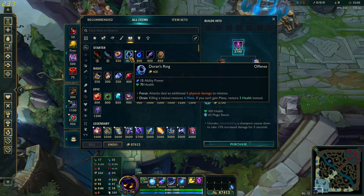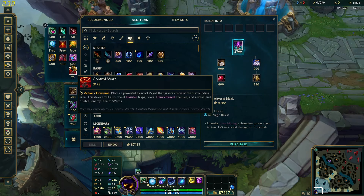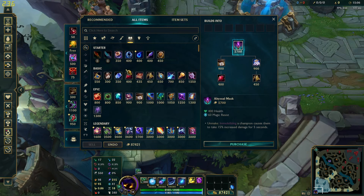For starter items, I usually go Doran's Ring and two health potions — really basic stuff.